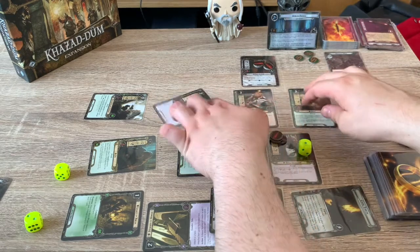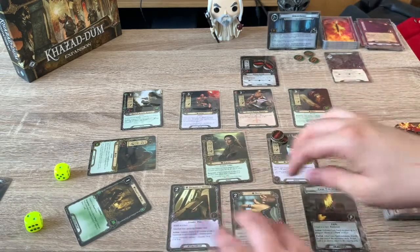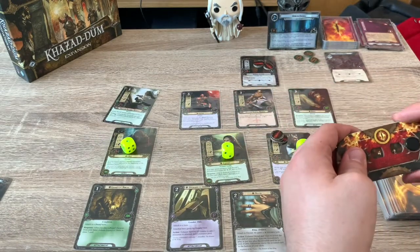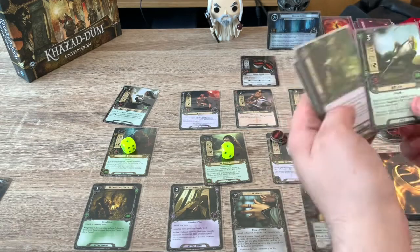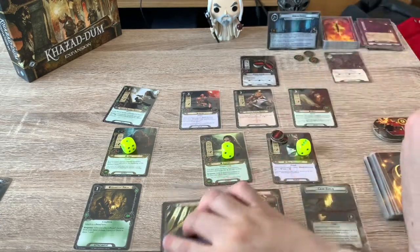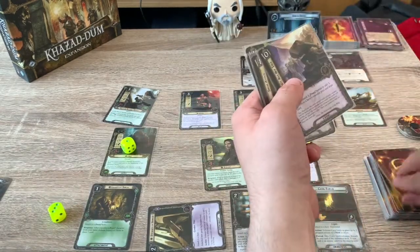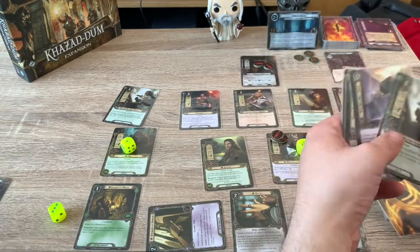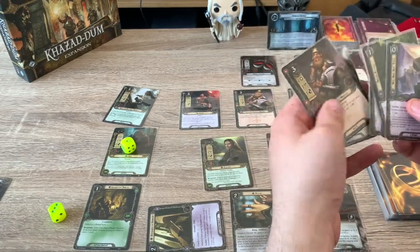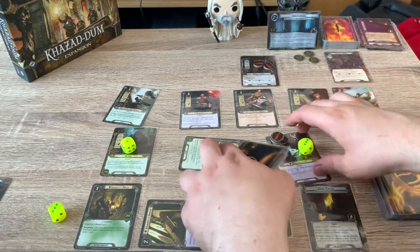End of the round — ready up. Threat at 42, getting kind of high but we should be okay. Draw a card: Bifur. When you control at least five dwarves, as you play Bifur from your hand, draw two cards. So we'll use three resources to play Bifur, then draw two cards. We draw a useful card — exhaust X dwarf heroes to add X resources to a hero's pool and draw a card. Sneak Attack is good, Battlemaster is great.